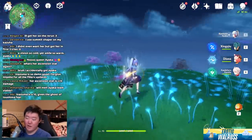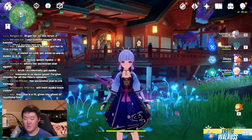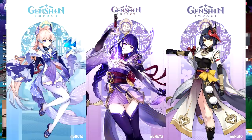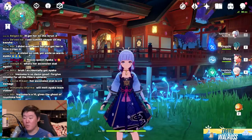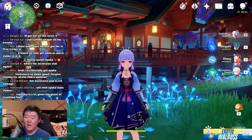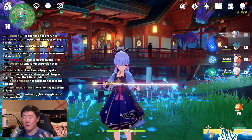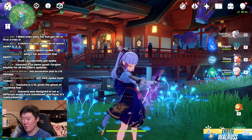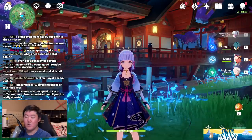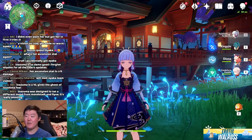Ayaka is a really solid character. At her current time of release there are so many characters coming — Yoimiya, Sangonomiya, Sara, and Venti — making for really tough choices. If I were to place Ayaka in a particular tier, I think she's slightly below Kazuha, just because Kazuha enables other characters whereas Ayaka requires others to enable her. She can play in melt teams as well, but she doesn't shine as much as she does in a freeze team.